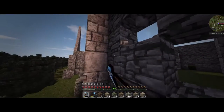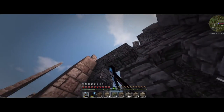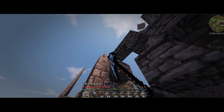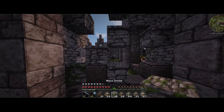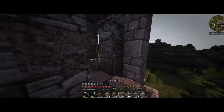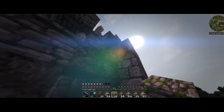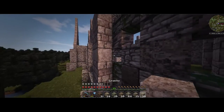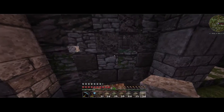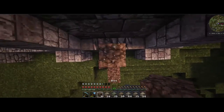We're going to go ahead and take out as much of this cobblestone as we want, just kind of randomly breaking it out. I think that's pretty good — a little bit of andesite in here, maybe some moss stone right there and right there. We can bring the granite up in there a little bit. Let's do some more moss stone; that cobblestone is tweaking out. All right, so then we're going to boost ourselves up a little bit more.